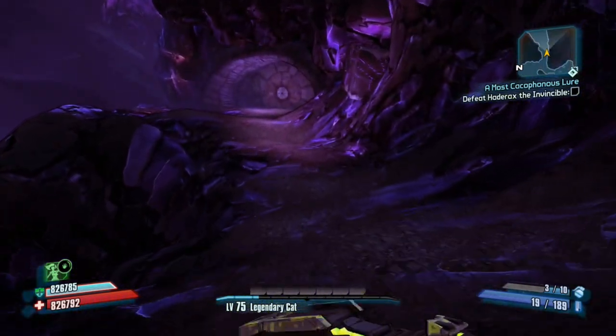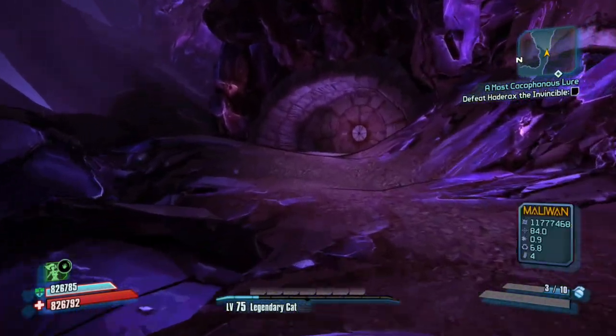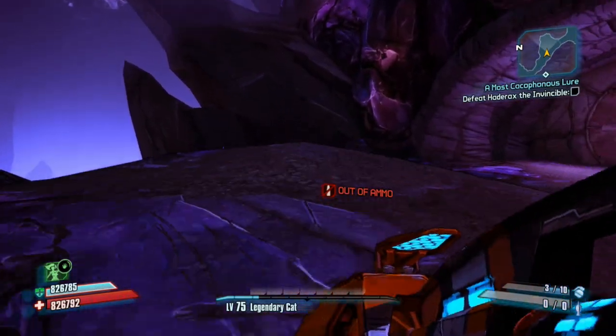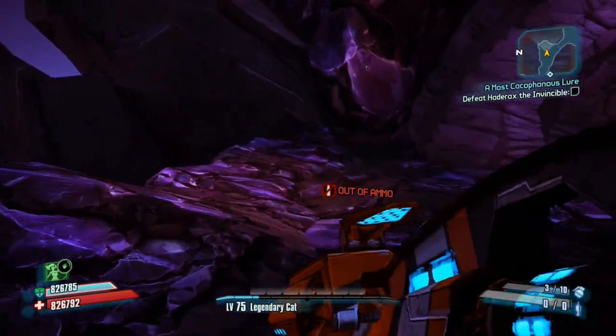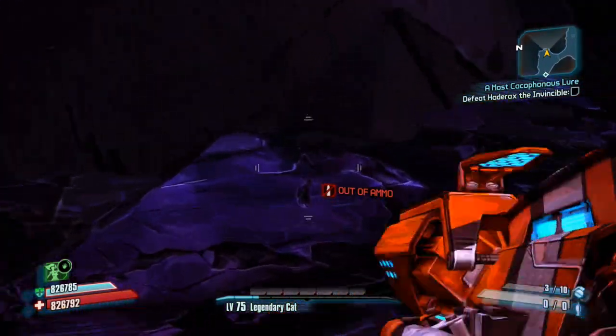Once you get over the ridge, just keep following it. You can see that the Leviathan's body isn't here anymore, which means I don't have the Treasure of the Sands quest equipped. Just follow where I go in the video, and once you reach this wall, here's what you need to do.